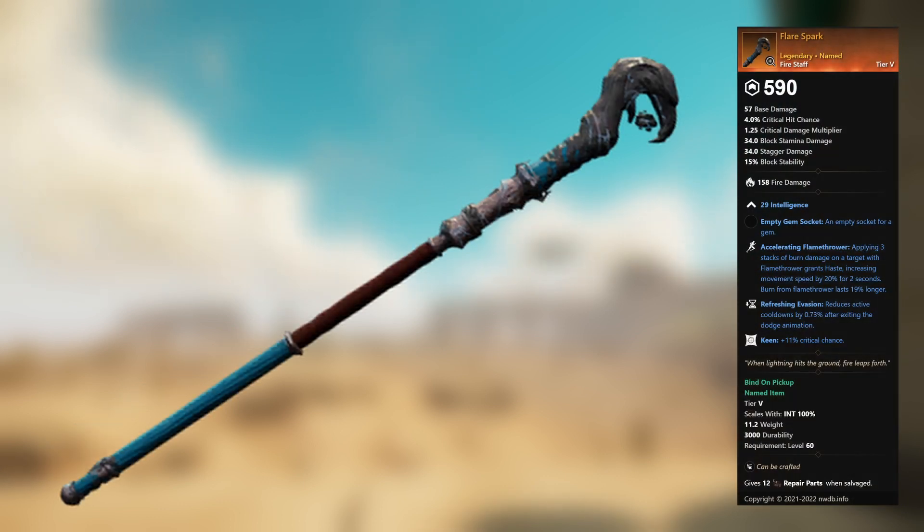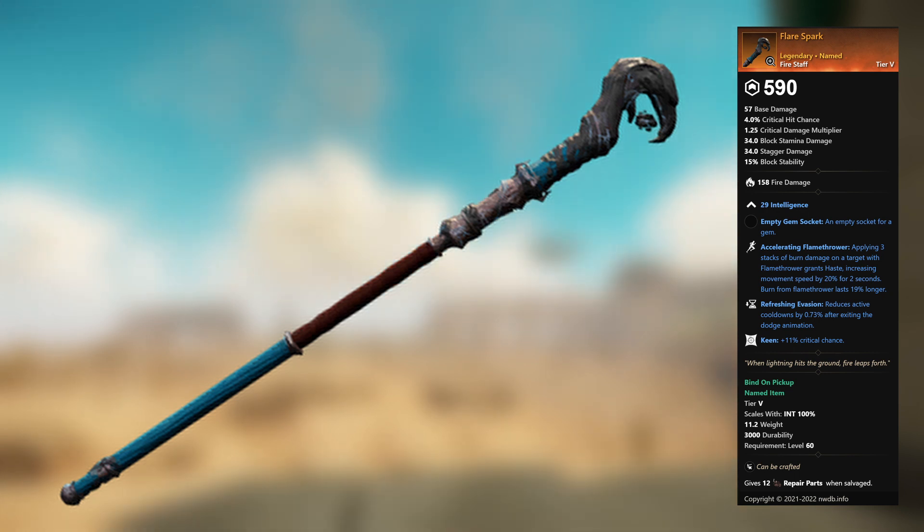Staff of the Befouled Temple — legendary unnamed life staff. 29 Focus, empty gem socket. Blessed: plus 20 percent healing bonus. Keen Beacon: when Beacon heals a player, they gain plus 9.7 percent critical chance for 6 seconds. Refreshing Move: light and heavy attacks reduce your active weapon cooldowns by 2.8 percent.